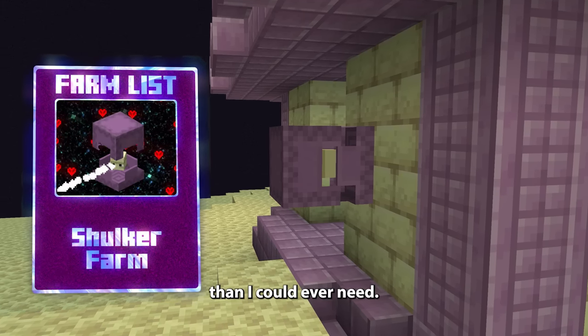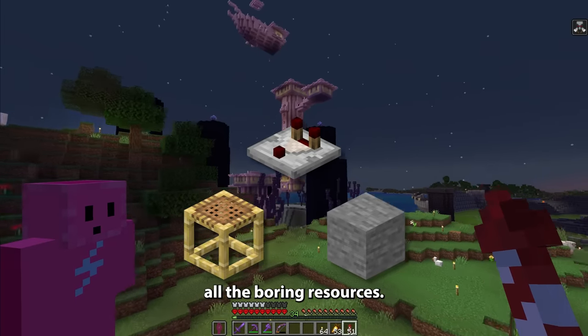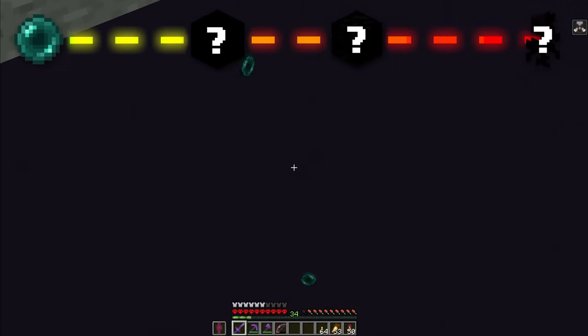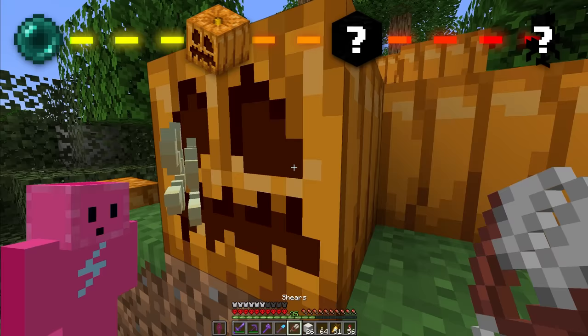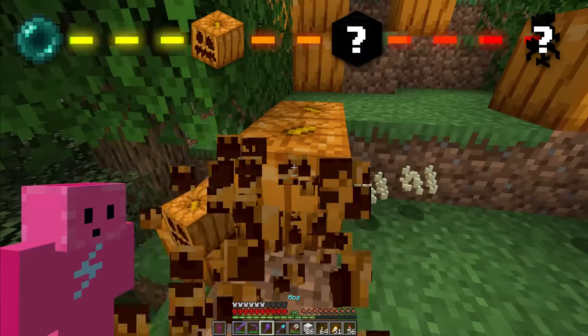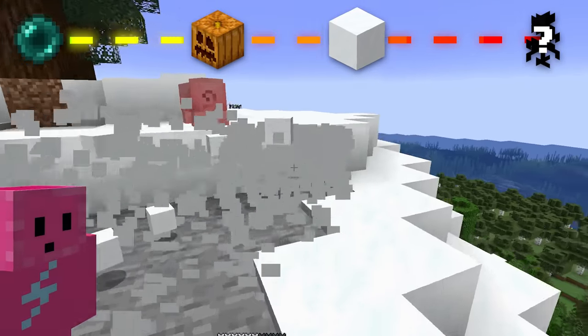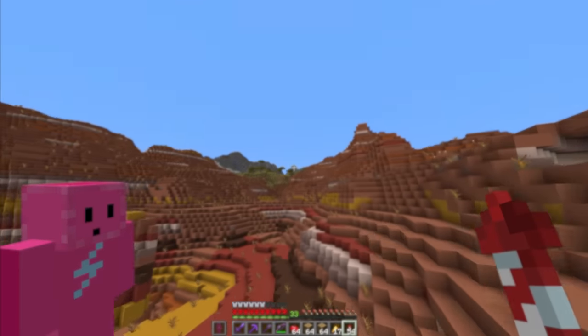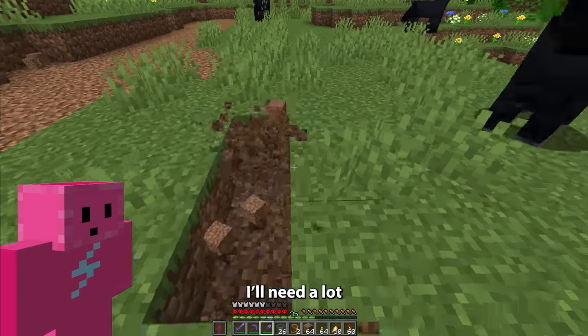That would give me more shulker shells than I could ever need. Skipping over all the boring resources, there are some more interesting ones, such as these bad boys. Some carved pumpkins and snow blocks. We'll also need 16 wither roses, which you get when the wither kills an animal. So I'll need a lot of animals.